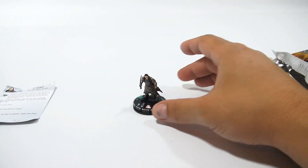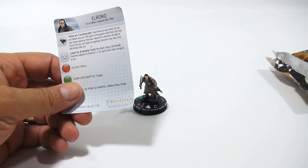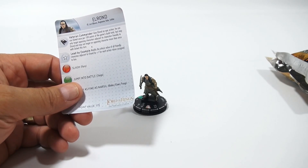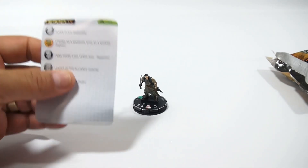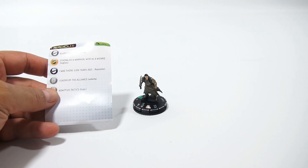So let's take that figure out. Here's the card. It says veteran commander: give Elrond an epic action. He can use outwit once per 100 points of the game's build total, but may only target opposing characters adjacent to characters friendly to Elrond. Okay, wow, this is some serious stuff.